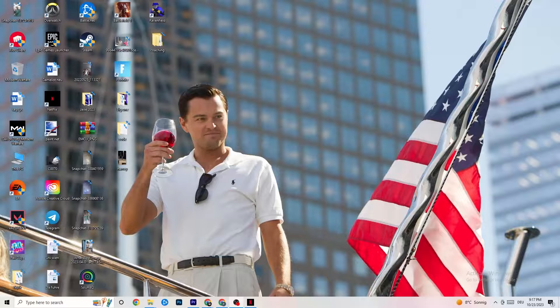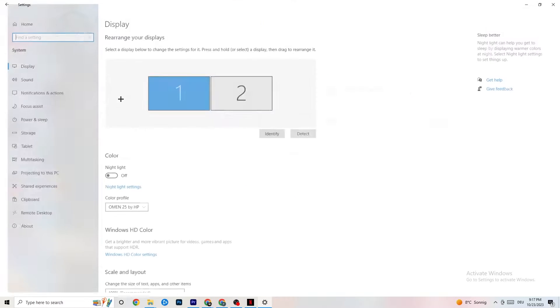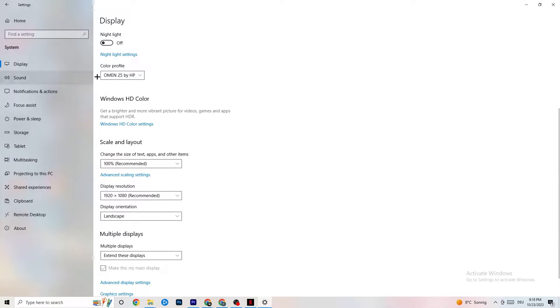The first thing I want you to do, if your game freezes, has FPS drops, or stutters, is navigate to the bottom left corner of your screen, click the Windows symbol, hit Settings, then go to System. First, identify which monitor is your main one — if you have two monitors, click Identify. Then go down to Scale and Layout and change the size of text, apps, and other items to 100% as recommended. Afterwards, go to Display Resolution and keep it set to the same resolution your game uses — for example, if your game runs at 1280 by 720, set your display to match.